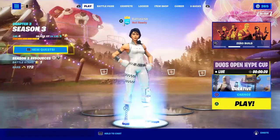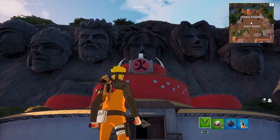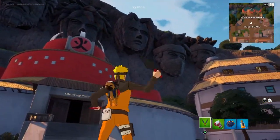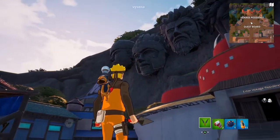Before this video, I checked the Hidden Leaf Village — there was something I needed to do that I didn't do last time. So here we are at the beautiful Hidden Leaf Village in Fortnite. I really love how great they did on this map. They even have every Hokage — it looks exactly like the Hokages.